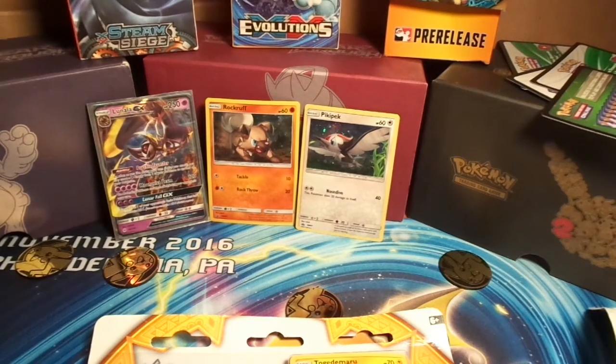Today we are going to be opening a Sun and Moon 3-pack blister — Togedemaru. We finally found the elusive Togedemaru. We had to travel almost two hours to go get it, though.